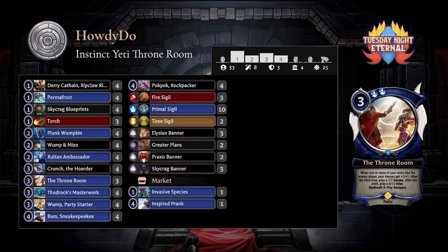This is a really sweet deck. We've got the basic Zultan Ambassador package and then all the heroes you can count: Plunk, Whomp, Miso Crunch — one of my all-time favorites — and Bam Sneaky Peeky, who is such a good boy. Some of the best names in Eternal in this stack. Also a big fan of Dairy, who used to cost two back in the day. Derica Feyne has received a handful of buffs and has become quite a disruptive tool.